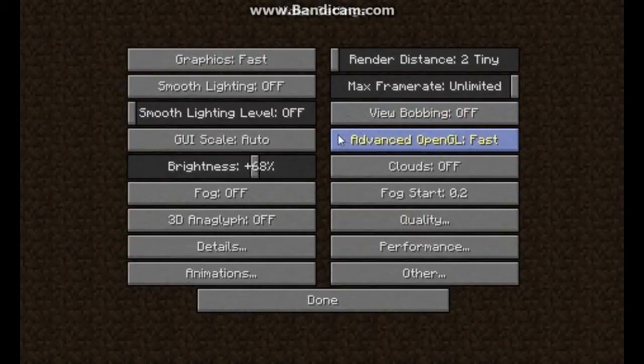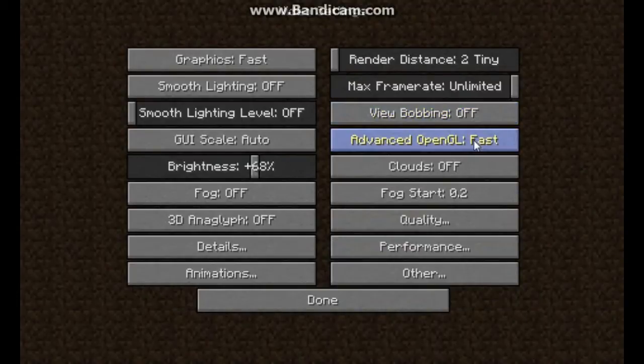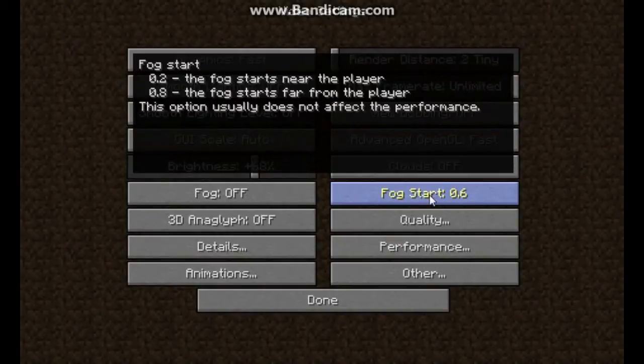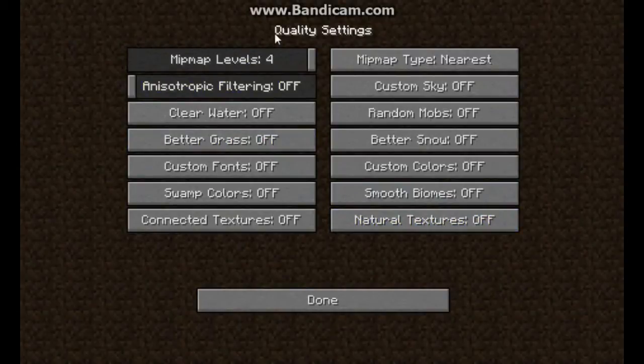View Bobbing — Off; it doesn't really affect performance much anyway. Advanced OpenGL — set to Fast. Fog Start — set to 0.2. The option description says it doesn't usually affect performance, but set it anyway.